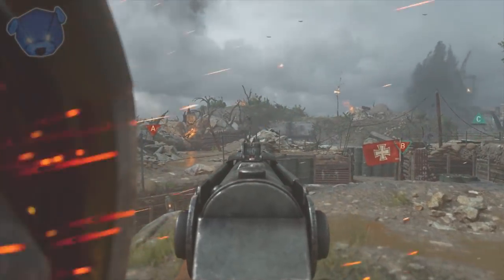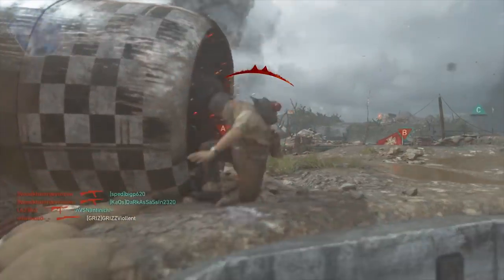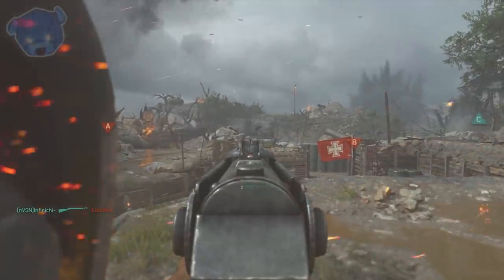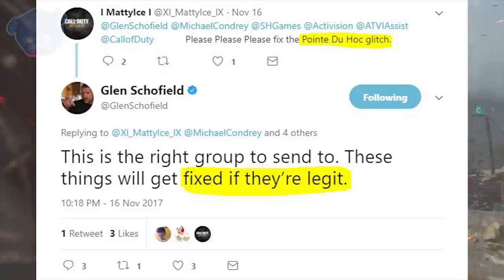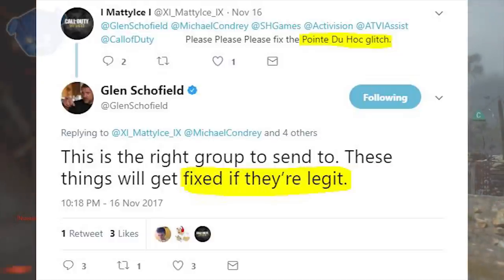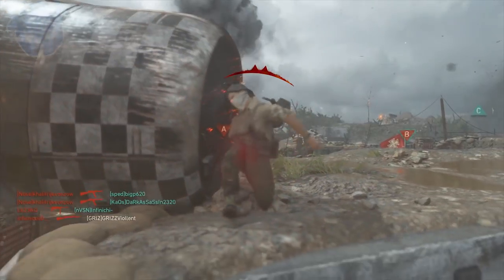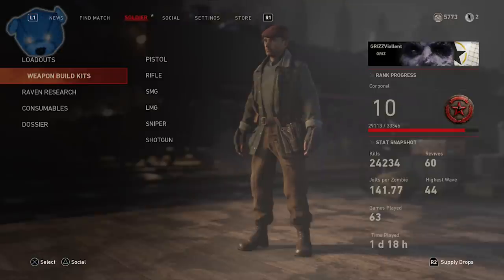Switching over to multiplayer, the .2 Hawk glitch is very strong. On that map, everybody's racing to get there first depending on which side you spawn. The last thing we heard was on November 16th — a guy named Matty Ice got a response from Glen Schofield who said it'll be fixed if it's legit. So Sledgehammer is investigating, and I imagine it'll be addressed in the next update.